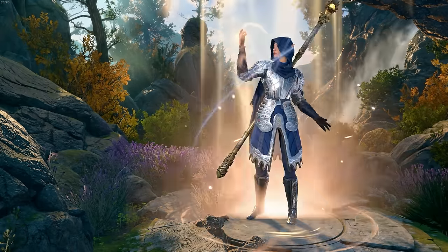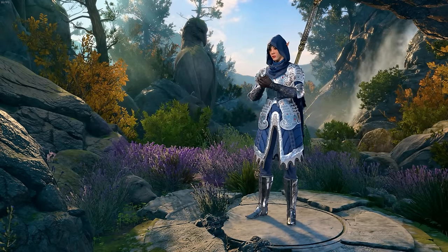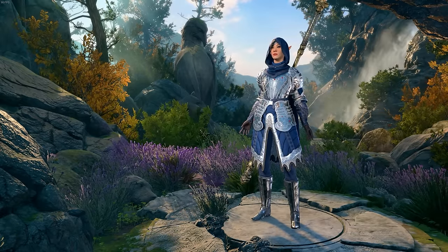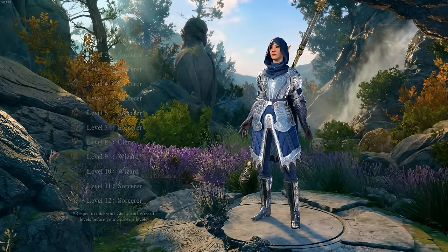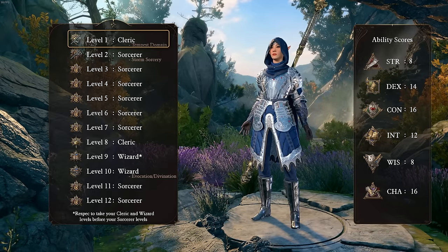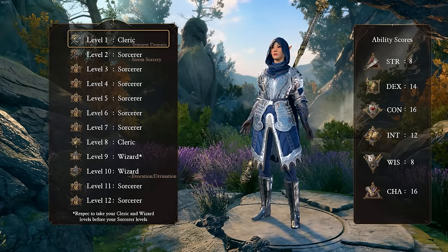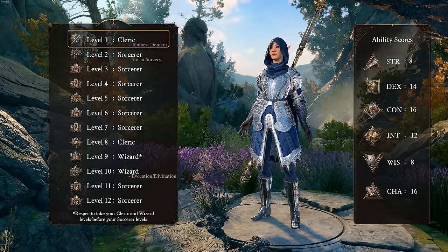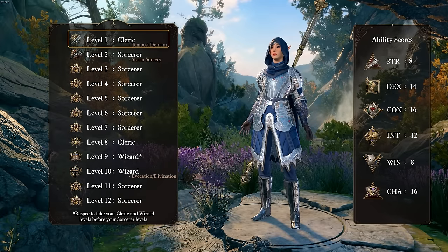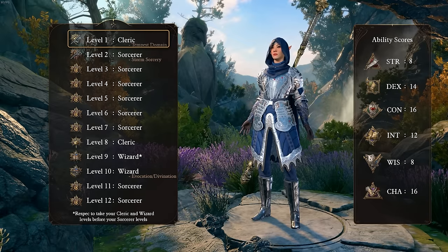Normally I start out with character race recommendations, but this time around I don't really have any, since none of the races have any relevant advantages for this build. Moving directly onto the build and its ability scores, I've opted for this ability score spread, but of course feel free to change it as you see fit. This spread gives me good charisma and constitution, while still giving me decent dexterity for initiative rolls, and decent intelligence for the wizard levels we acquire later down the line. In the early game, before we acquire those wizard levels, you may want to swap the intelligence and wisdom scores to make more efficient use of your stats.